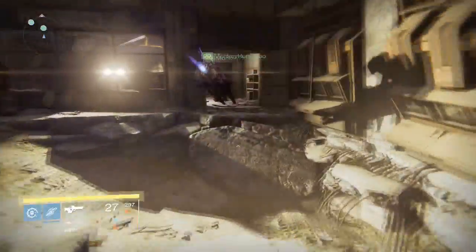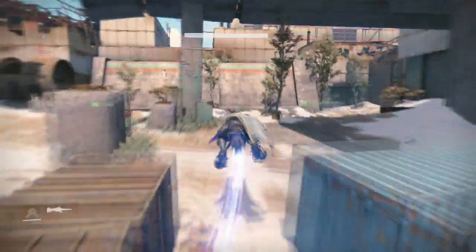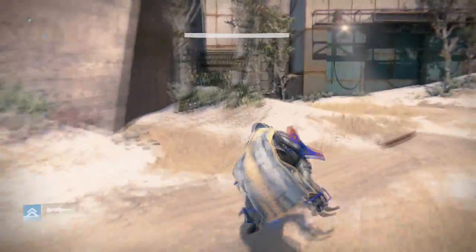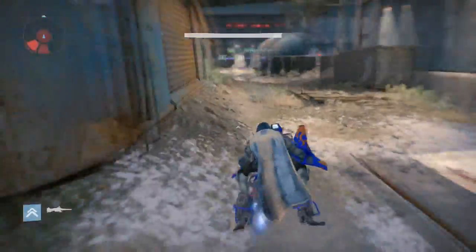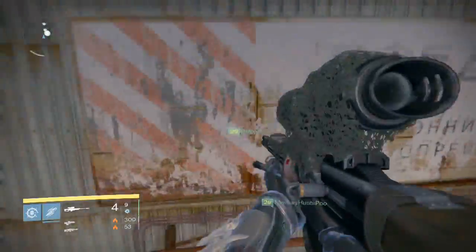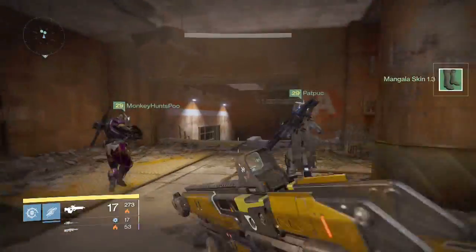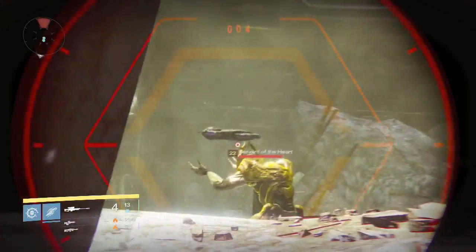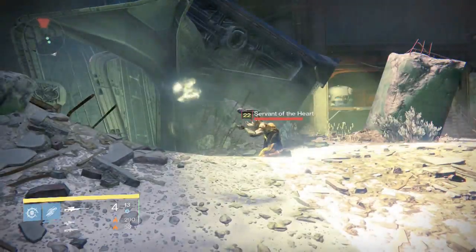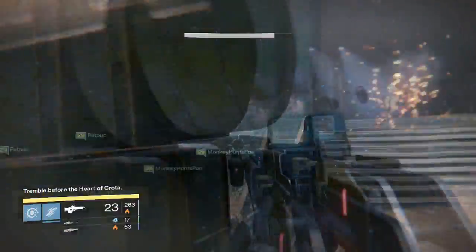Now we're heading back to spawn and going to the right side. Head up through this building, make your way through, and go through Dock 13. Once outside, head straight across the battlefield, then take a left down the path through the alleyway into the Rocket Yard — many of you know it as the old chest farming location. Keep heading through like you're doing the Devil's Lair strike, enter the room where you battle a few enemies, head down the stairs, and it'll be right there doing a ritual. This is the Heart of Crota — and it turns out the Heart of Crota is a wizard, which makes sense.